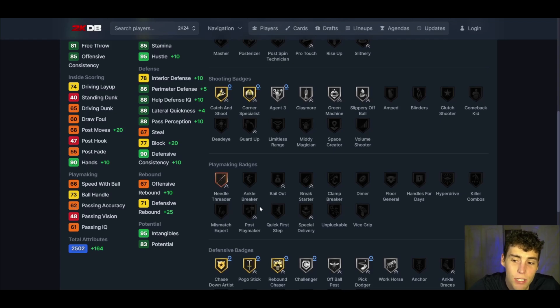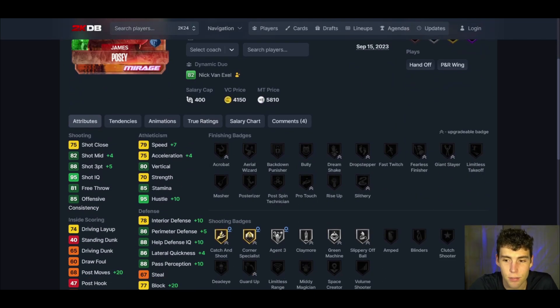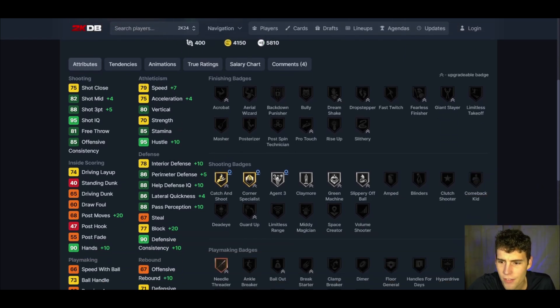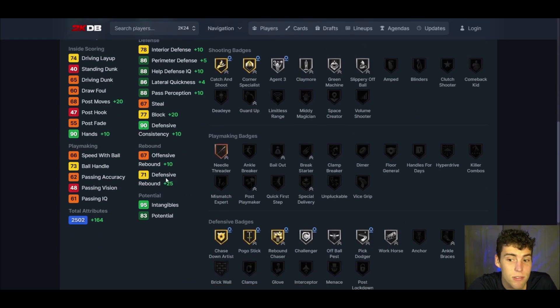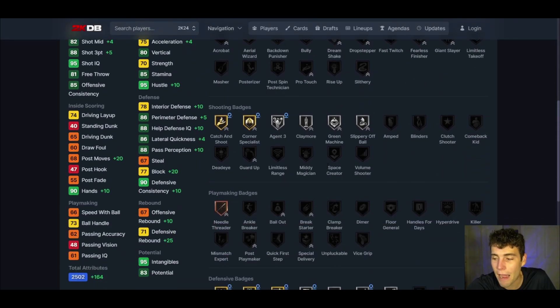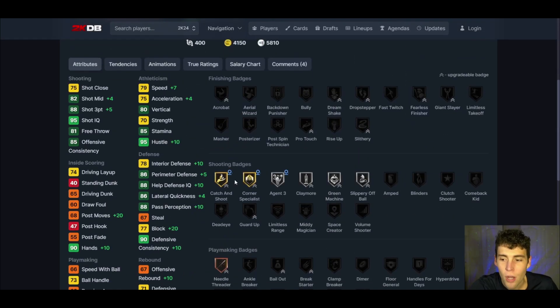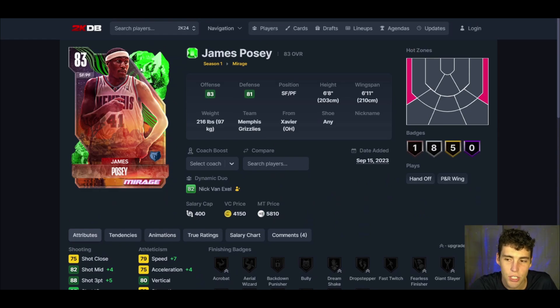James Posey holds it down at backup power forward. With the duo alongside Van Exel, I think he absolutely can — without it, he may struggle. With the duo he's six-eight and gets an 88 three-ball; speed, acceleration, interior defense, perimeter defense, lateral quickness, and block all go up significantly. Rebounding goes up exponentially and he gets gold Rebound Chaser. His badges overall get way better. An 88 three-ball with gold Catch and Shoot and Corner Specialist — the Van Exel/Posey duo is probably my favorite in MyTeam right now.